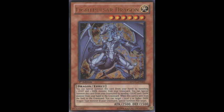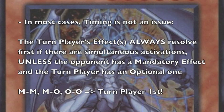As everyone knows, there are both optional and mandatory effects in the Yu-Gi-Oh! trading card game. Optional effects typically begin with "you can," and mandatory effects — such as Sangan — simply resolve as soon as their conditions are met. In most cases, timing is not an issue. Essentially, the turn player's effects always resolve first if there are simultaneous activations, unless the opponent has a mandatory effect and the turn player has an optional one.